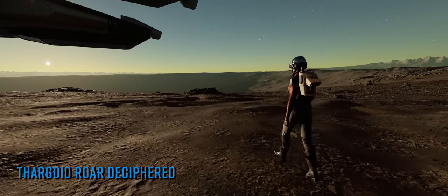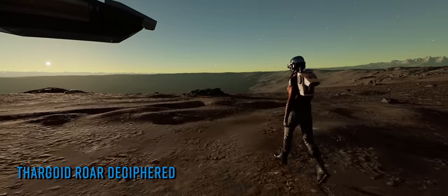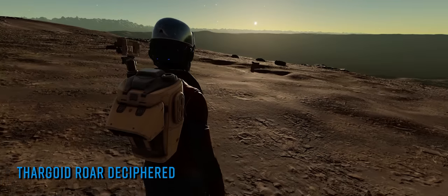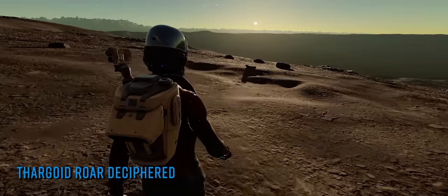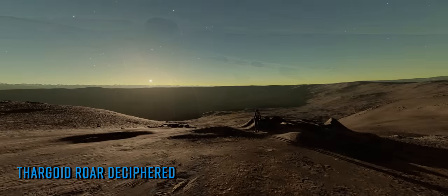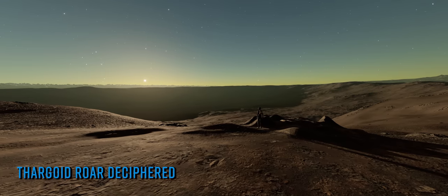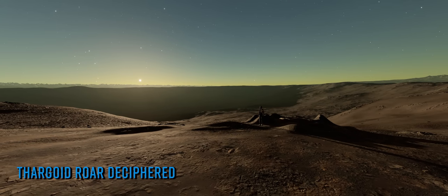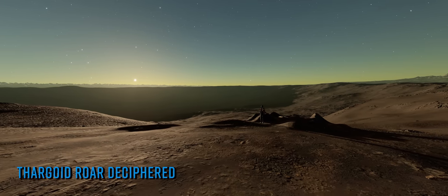The statement goes on to say that the roar was a reply to the Thargoid forces in HIP 22460, and Sayo Jin A interprets its implied meaning as: 'We see them. We are coming.' I personally think it's safe to assume that 'them' refers to us, as the response was apparently directed at the Thargoid forces in HIP. It seems likely that what has actually happened is something more entirely basic — the Salvation attack was so initially devastating to the Thargoids that they have now properly noticed us and consider us a credible threat.